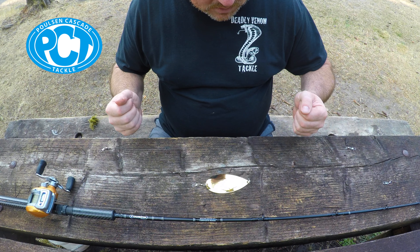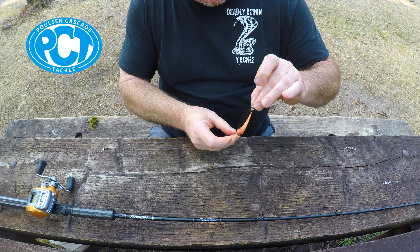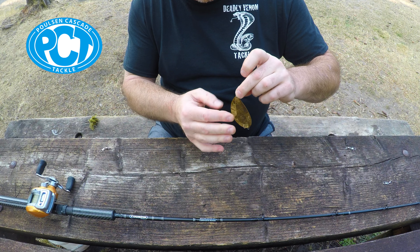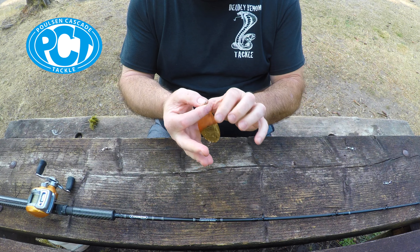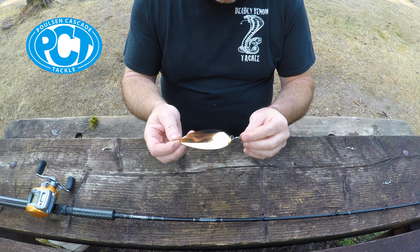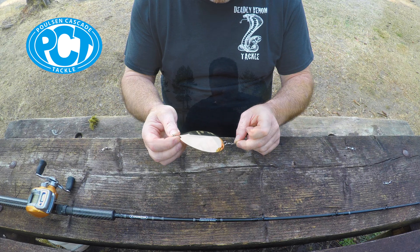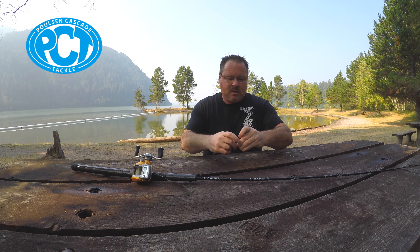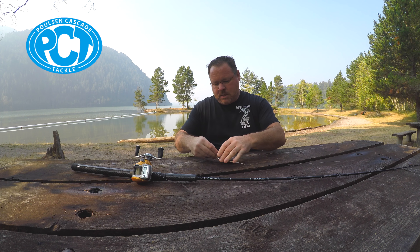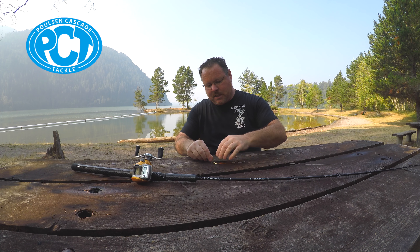First of all, you want to understand which is the top and which is the bottom of the Dodger. So this is the way that the Dodger actually will work in the water. The top is up here — the pointy end — that goes to your fishing line, and then the bottom end is the wider spot, that's going to go to your lure. This is the top of the Dodger, this is the bottom of the Dodger.